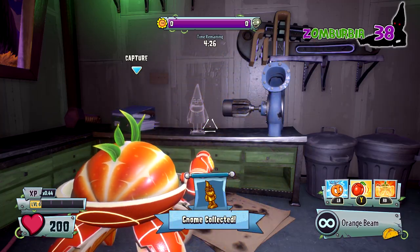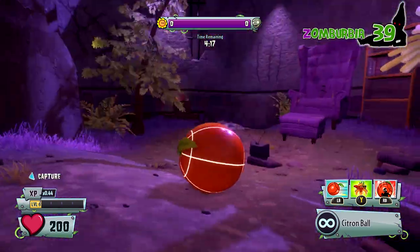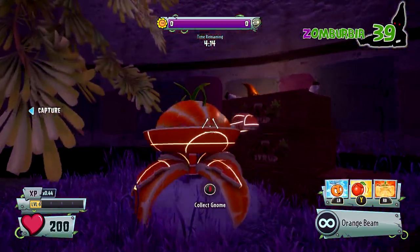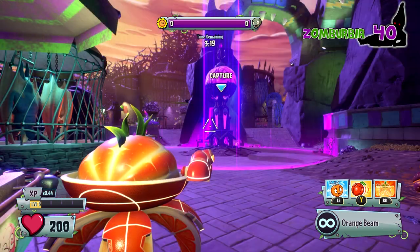As you keep moving through the level, you'll get to Zom Park eventually — it's like a zoo area. Take a left at the sign, you see those little scorpions, and then there's in this box of syrup another golden gnome. Pretty easy to find.